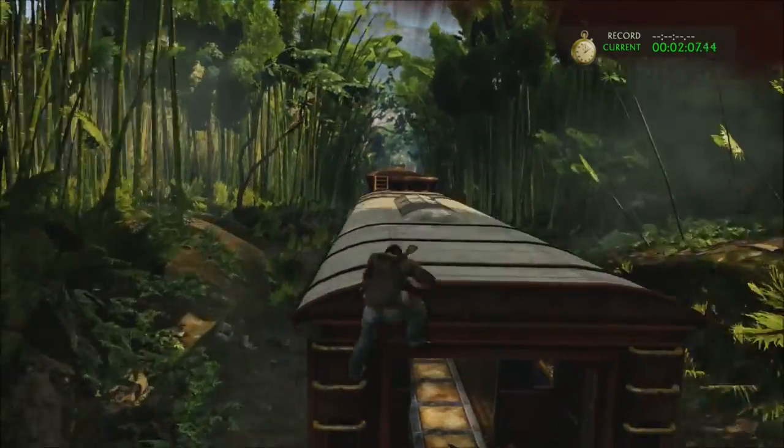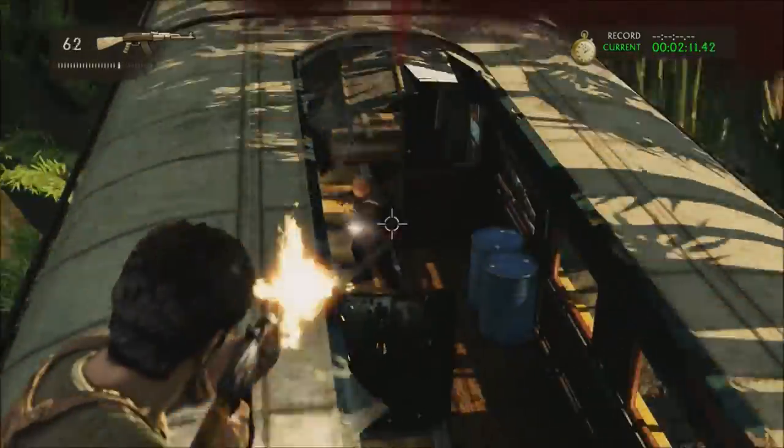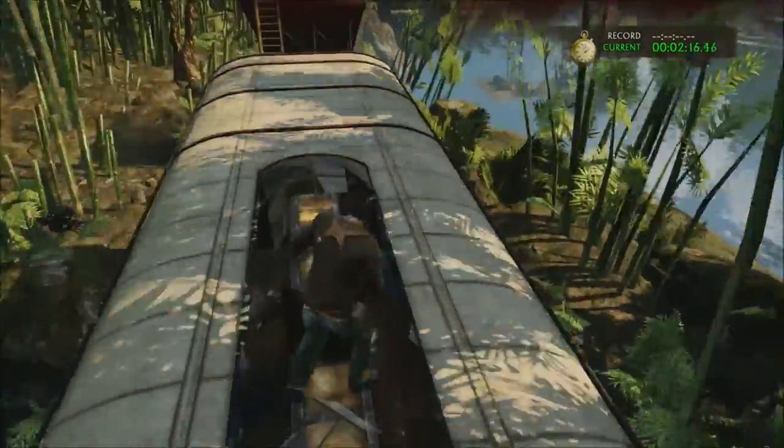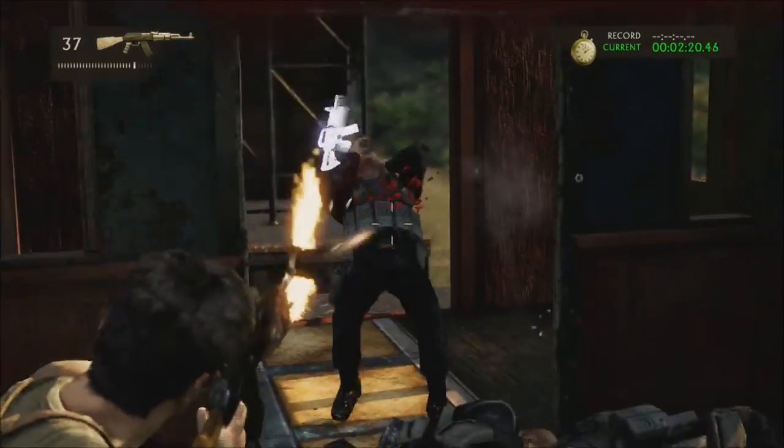Just keep going along the train, and then you'll get to this place right here with the turret inside. You can actually shoot the guy through the top window here — that'll save you some time instead of going through the train car and throwing a grenade. Just hop on top and shoot him through the window.